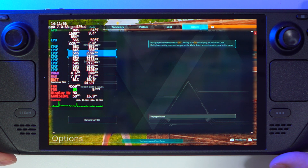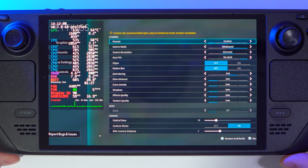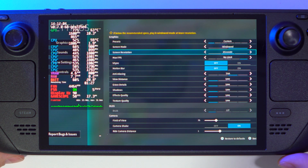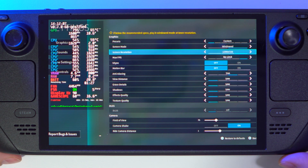What if I tell you that there is a built-in FSR in your Steam Deck and you can use it in any game? For this to work, you'll need to lower your in-game resolution just slightly. As an example, I will lower the Palworld resolution from 800p native to 720p, but you can choose absolutely any resolution below 800p.